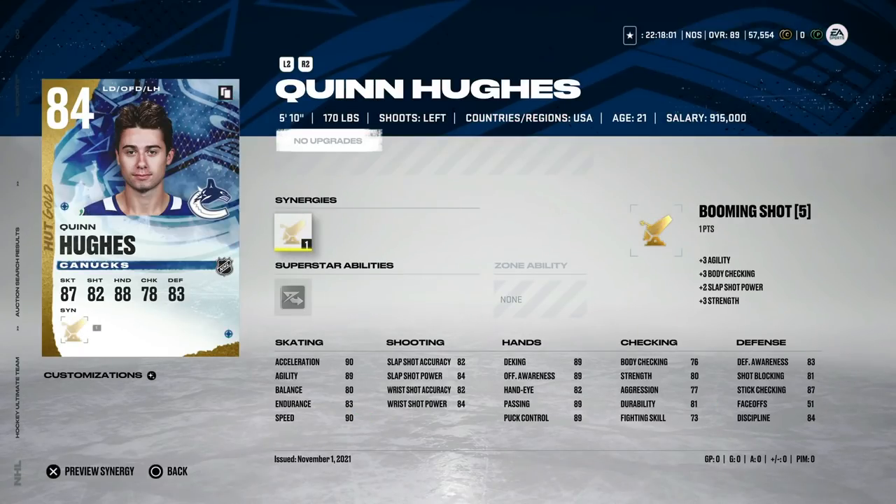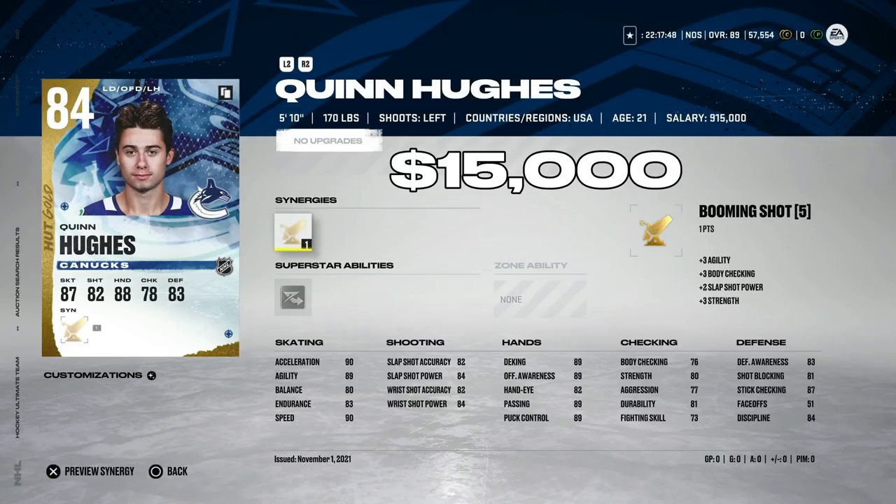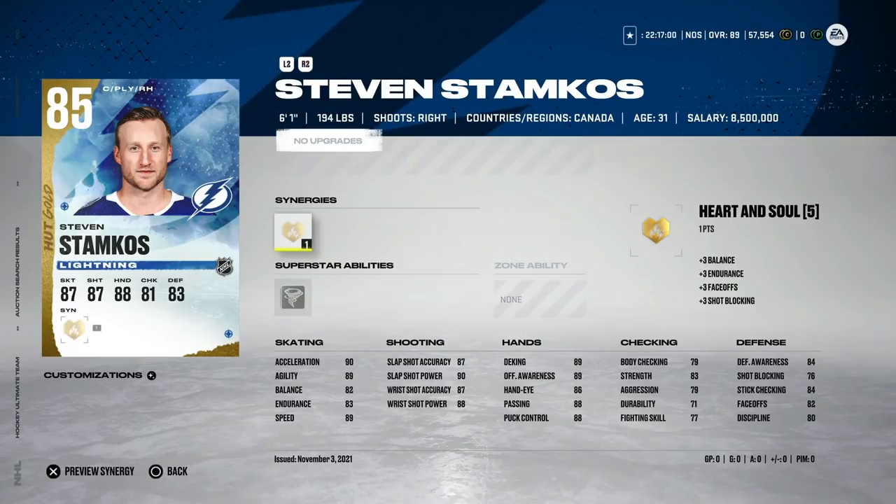Moving on to the 10,000 to 25,000 coin bracket: the 84 Quinn Hughes is extremely cheap for his value at 15,000 coins. You get 90 speed, 90 acceleration, a mid-80s shot, hand stats nearly touching 90, and Booming Shot helps with slap shot power. Pair him with a bigger defenseman like Seth Jones — having speed on the back end is key, and Quinn Hughes for 15,000 coins is a very good buy.